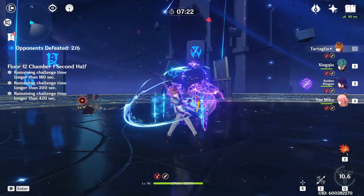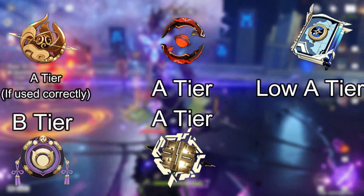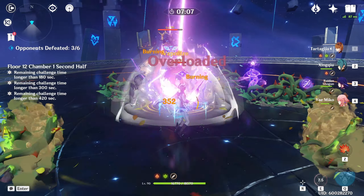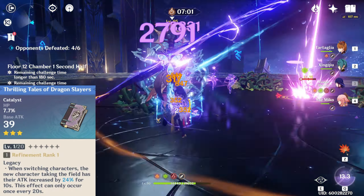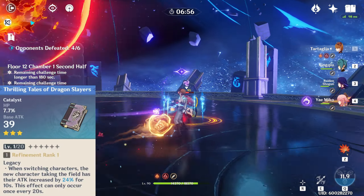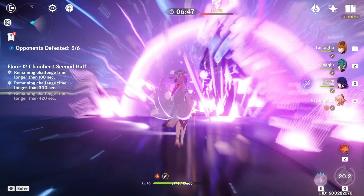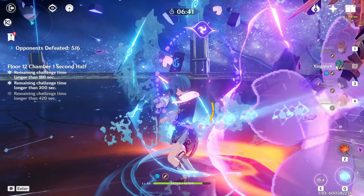Other close weapon options include Solar Pearl, Blackcliff Agate, Mappa Mare, Hakushin Ring, Memory of Dust, Oathsworn Eye, and Skyward Atlas. Mappa Mare and Hakushin Ring are both craftable, while Blackcliff Agate is bought with Stardust in the Paimon's Bargain shop. The Thrilling Tales of Dragon Slayers is usable for supporting other units, but you'll lose a lot of skill and burst damage. If asked whether to go for C2 Yaemiko or her signature weapon, any day I'd recommend the constellations — the Widsith is more than enough to carry Yaemiko into Floor 12.